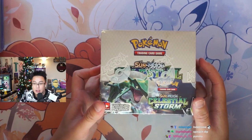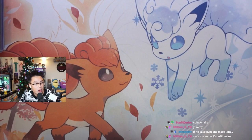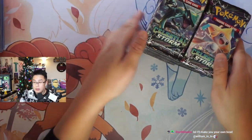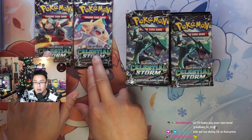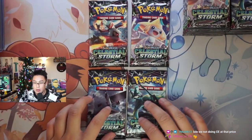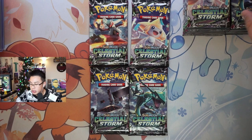Celestial Storm booster box right here. For those that don't know, we are looking for full art Lycia, some Rayquazas, and we're gonna be saving a nice juicy pack. The four types of pack arts are Rayquaza, Stonejourner, Blaziken, and Jirachi — Celestial Storm time.